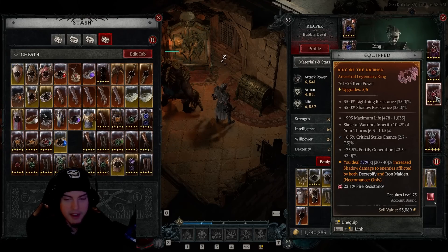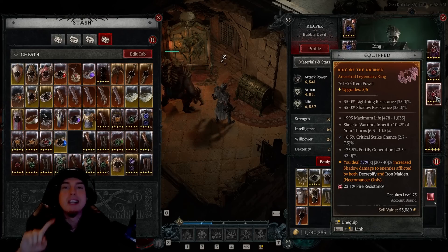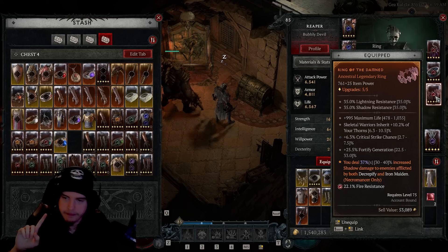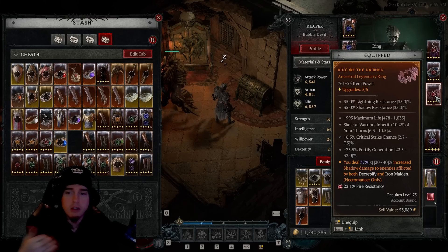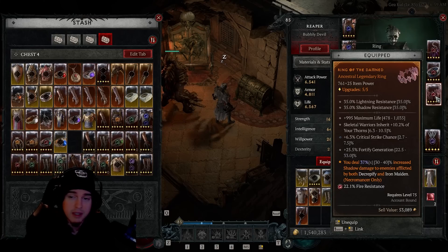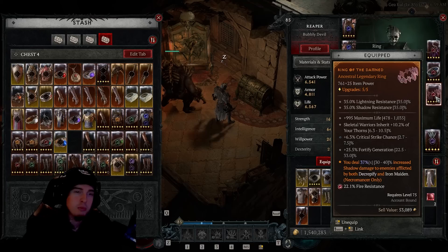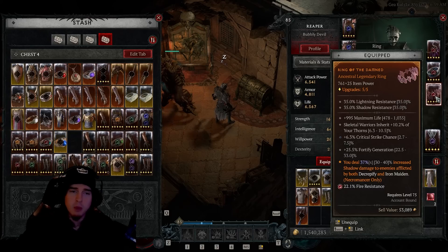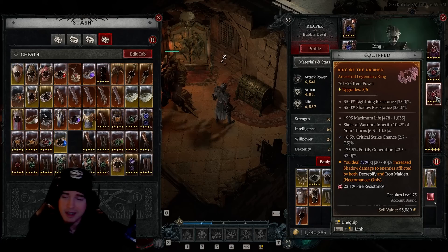For the ring, you really want maximum life, Fortify generation, lucky hit chance, shadow damage, shadow damage over time, or any damage to stunned, slowed, or vulnerable enemies. I'm missing out on a good bit of damage from this ring since I've basically only got survivability stats here. The critical strike chance barely ever triggers — with the Shadow Blight key passive that's the only way to get crits with this build, and we don't want crit chance. We want lucky hit and flat shadow damage or damage to crowd-controlled enemies.